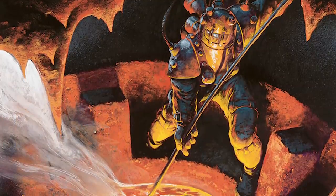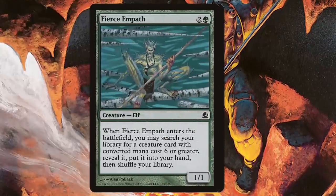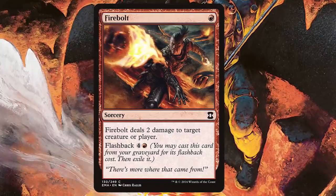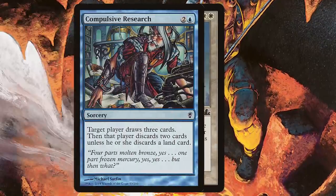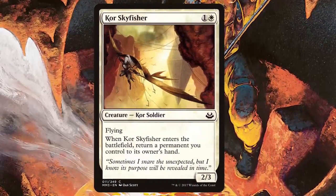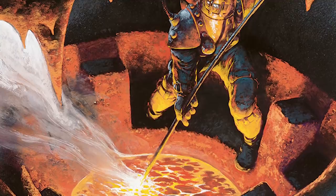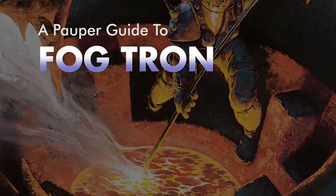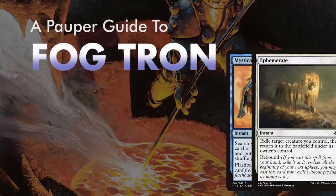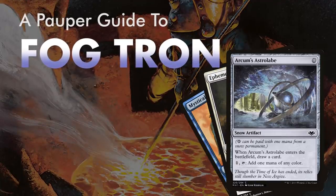We've seen numerous builds over the years with these cards: Tamer-tron, Drake-tron, Rebel-tron, Mono-Green-tron, Dinrova-tron, Rakdos-tron, Removal-tron, Murasa-tron, Fog-tron, Rhystic-tron, Izzet-tron, Skyfisher-tron, Snow-tron, and so many more. There's so much mana being made that many off-the-wall strategies become possible. Here we're going to focus on Fog-tron, arguably the most popular Tron build currently and certainly one of the most effective. It's a list that usually leaves your opponent saying 'fog you,' but in fact you're the one doing all the fogging on them.